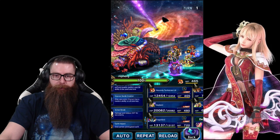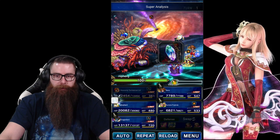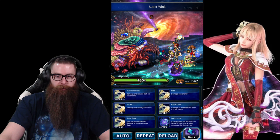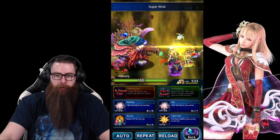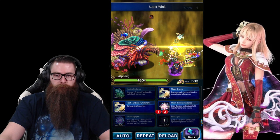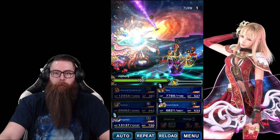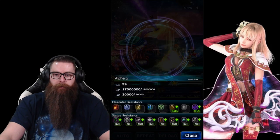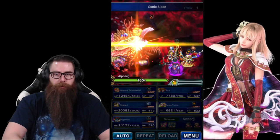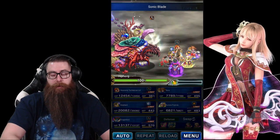Turn 1 — we're going to get Lid to use Super Analyze, Sieghart uses Super Wink, which is his magic cover cooldown. We're going to get Frizzle, then Sonic Blade, then Triple Cast Radiance. Give it a second to let the Libra come up. Then we're just chaining the boss, and you'll see how little damage my chainers actually do.